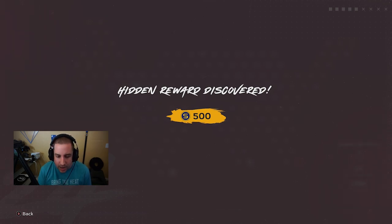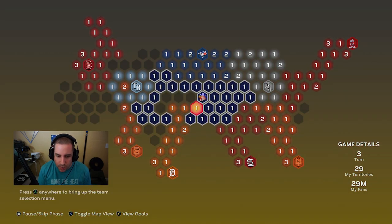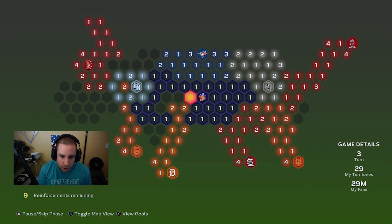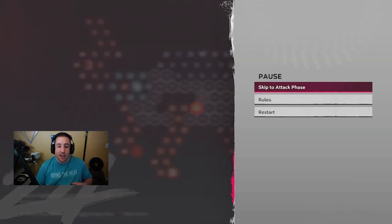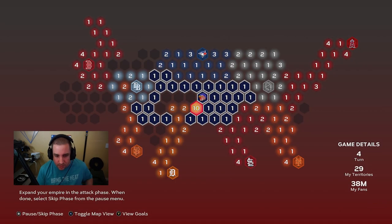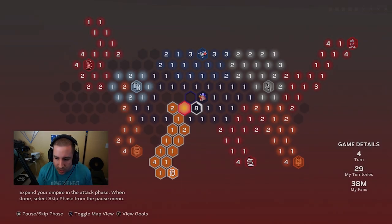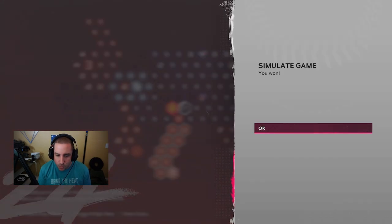We hit our first hidden reward — 500 stubs! That's pretty good, just a random hidden reward right there. Now this is where we're getting tired of the Detroit Tigers, so we are going to attack them. Like I said, turns don't matter in this conquest map — it does not matter how many turns it takes. Just get rid of those fans and don't let them get near your stronghold.